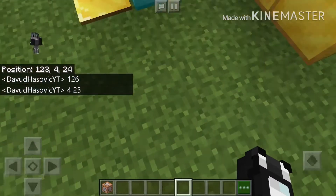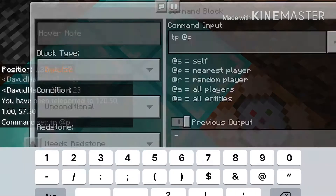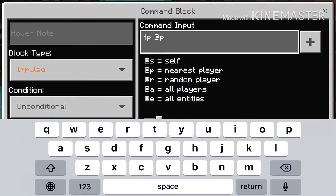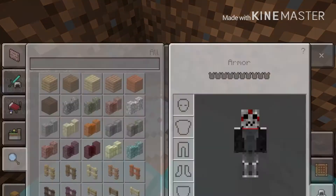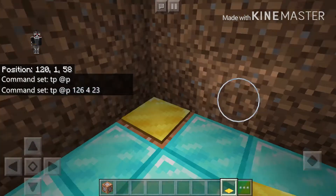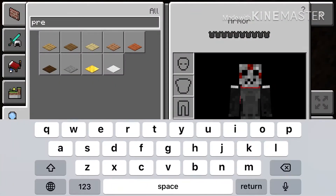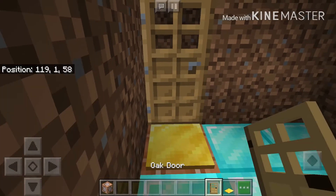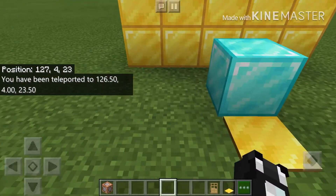Go back to that exit command block and enter those coordinates: 126, 4, 23. Now place a pressure plate on top of it — I'll use a gold one, crouch and place it down. I also put a fake door here so it looks like you're walking through a door to go back outside.